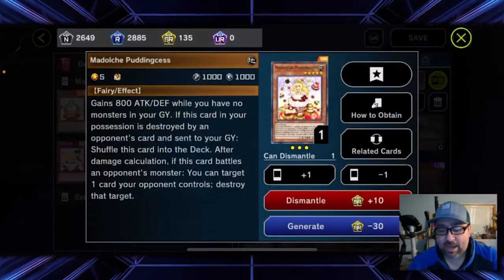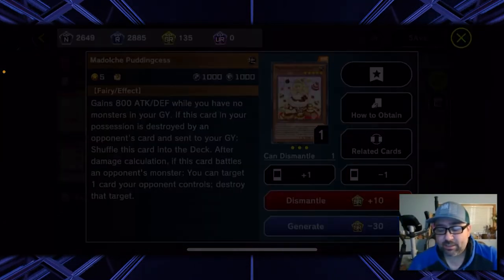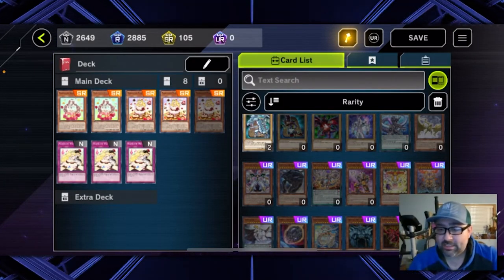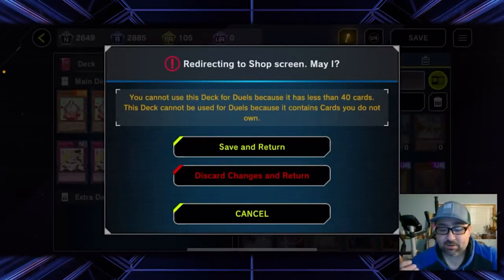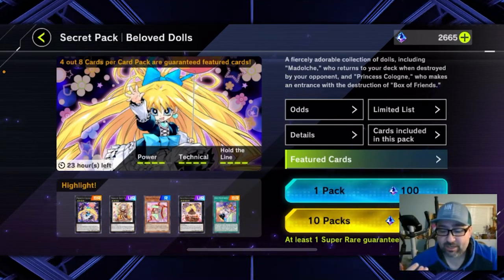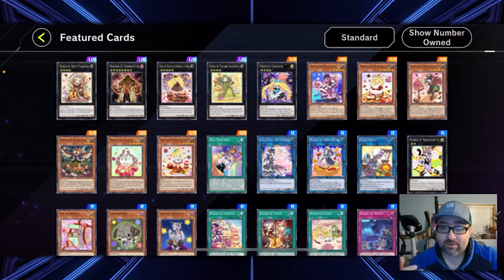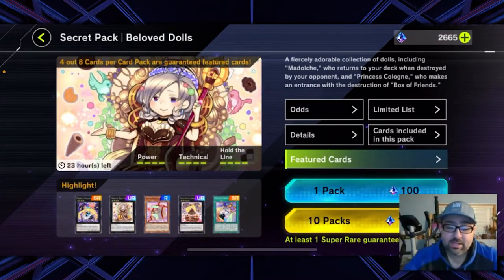So now I've got a pack that's got Madolche stuff in it. I can click Featured Cards and see a bunch of Madolche stuff in here. When you can, you want to pull for cards from packs because it's way cheaper than crafting every single card. So now I would be free to jump in here and start pulling for stuff. I'm also going to show you another way to unlock secret packs — I'll go into the Master Pack. I don't recommend the typical player do this, but I'm going to pull a Master Pack and look for something I need.